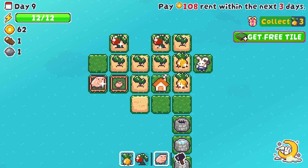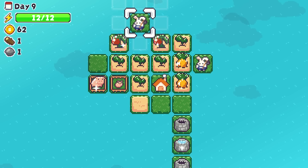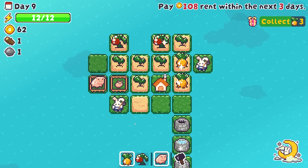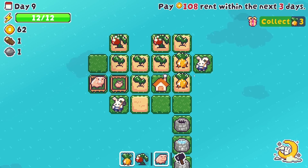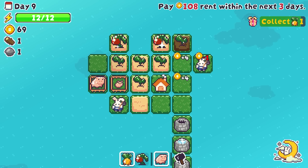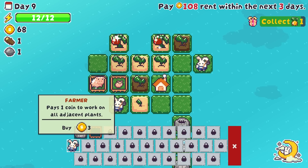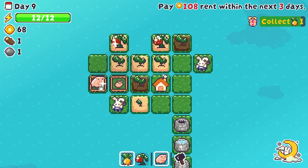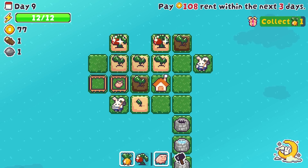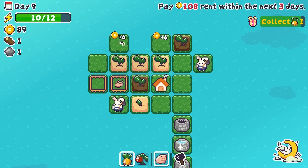Next day — let's get our free tile first. We get ourselves a farmer! So the way that a farmer works is: we literally hit the farmer once, it costs us a coin, but we conduct all of the actions on all of the adjacent tiles. It doesn't work for ranches, apparently. That's actually completely fine because we do need more plants over here. We could pay another coin to get it to water. This farmer is probably not going to be super worthwhile at least for the foreseeable future, but that's okay.